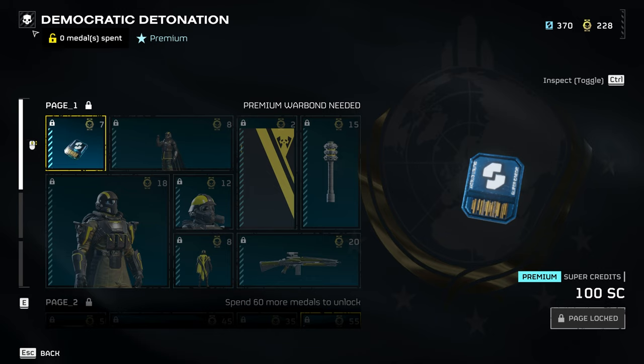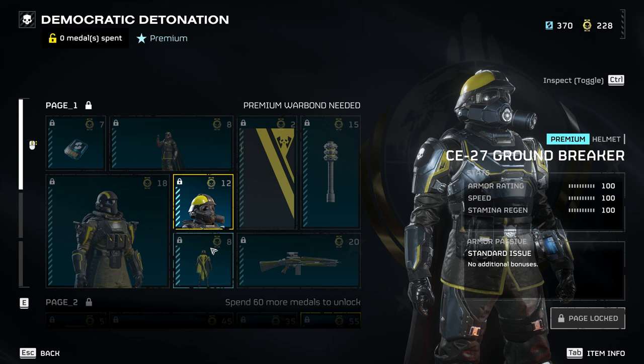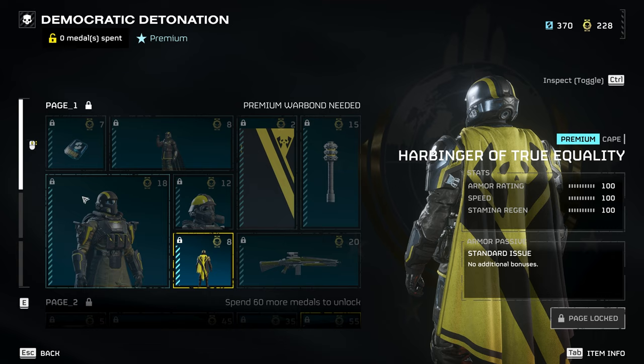You have to buy the whole thing with super credits first and then you can keep it pushing. Moving forward, we've got new armor over here which increases your throwing range and limb health, which is nice. There are some new gas mask looks — you can really live out your Fallout-like RP. And then the Harbinger of True Quality cape, I think that's it for the first tab.